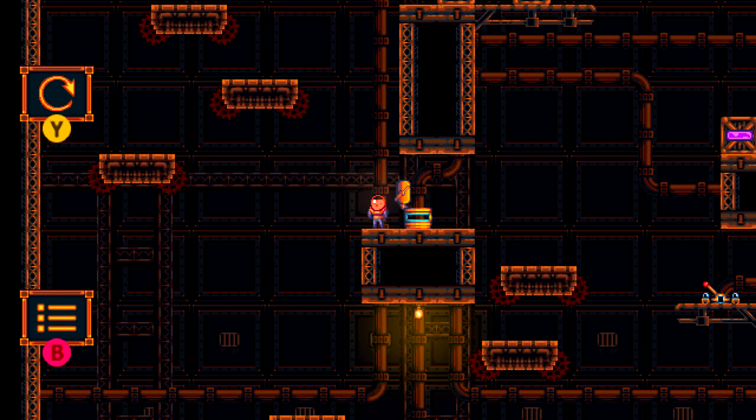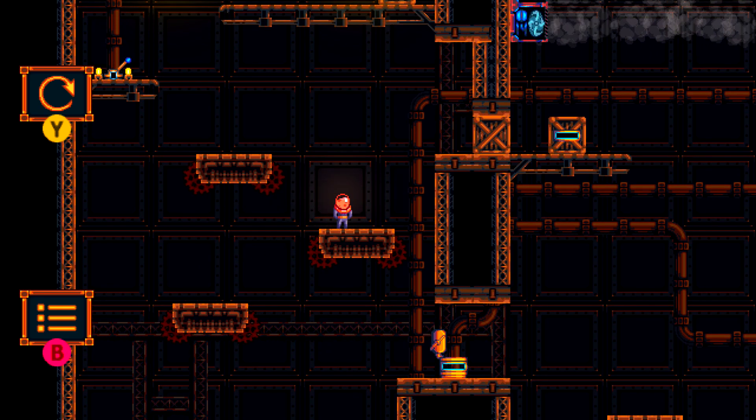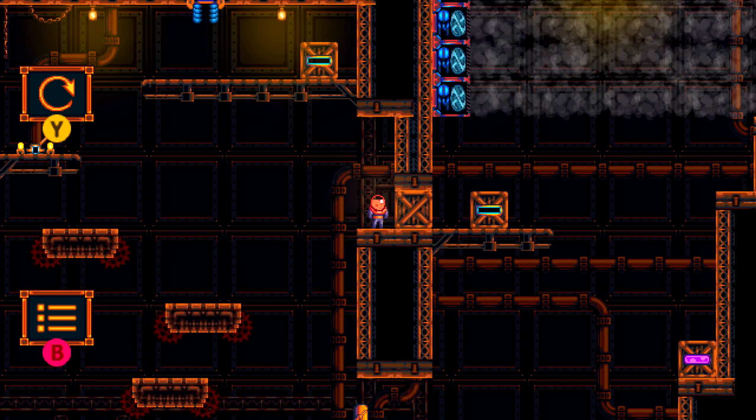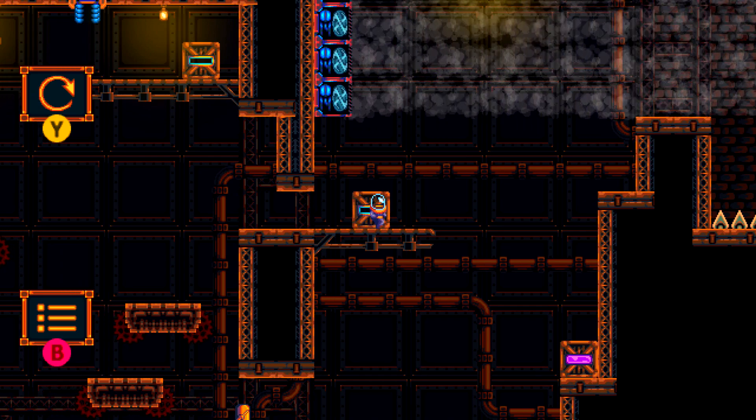Grab the orange goo out of the tank, and then take the left moving platforms up to the middle where we grabbed the collectible. Use your left trigger ability to blow open this crate, then drop down here and grab the purple goo.